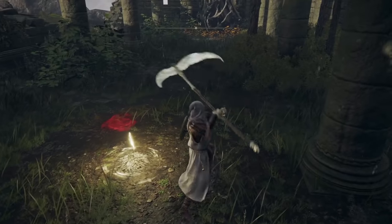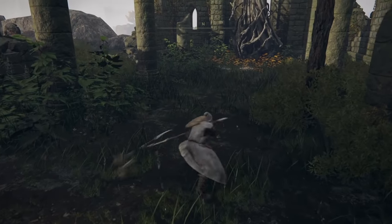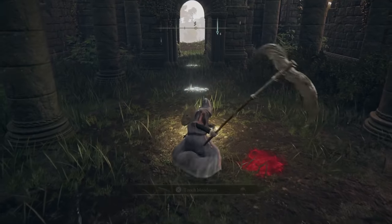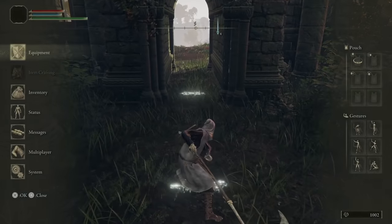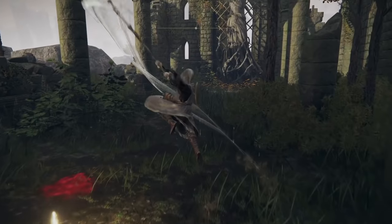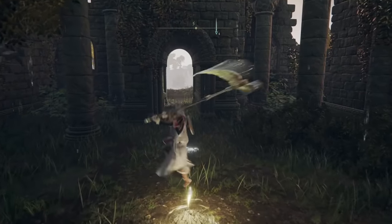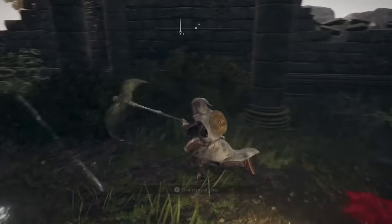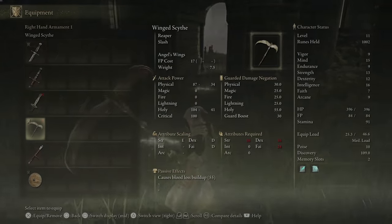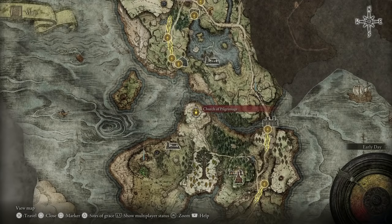Here's the moveset really quickly — these are the light attacks, and here is the fully charged heavy. The weapon art I think makes you fly, I just don't have the weapon scaling to do it yet. I'm not exactly sure what the weapon art actually does because on any of my builds I haven't been able to get enough faith — I'll probably do that in my next playthrough. That's basically what the weapon does, so let me show you where we are.